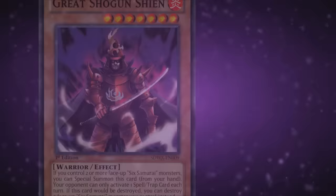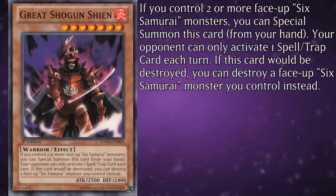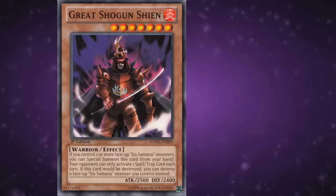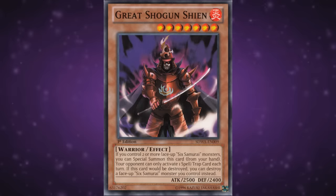The other grandpa in the original lineup was a far more threatening old man — Great Shogun Shien. He's got 2500 attack and 2400 defense, and if you control two or more face-up Six Samurai monsters, you can special summon this card from your hand. Your opponent can only activate one spell or trap card each turn. If this card would be destroyed, you can destroy a face-up Six Samurai monster you control instead. This used to be the main boss monster of the archetype, even far beyond the time of the first wave of support. With future additions to swarming ability, Shien became a lot easier to summon and could significantly cripple opponents. Even now, he's a genuine threat to decks that rely on heavy back row usage, and remains one of the best cards in the archetype.